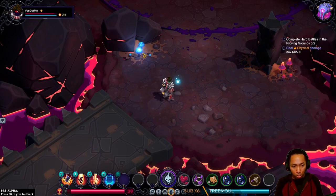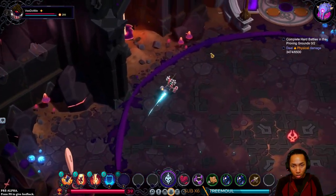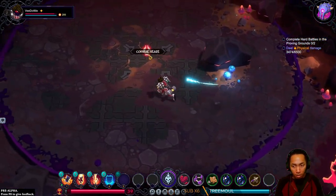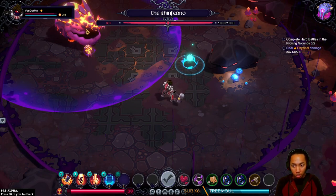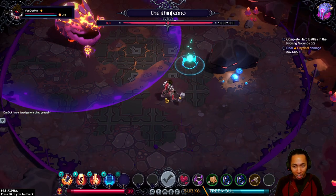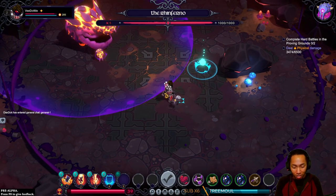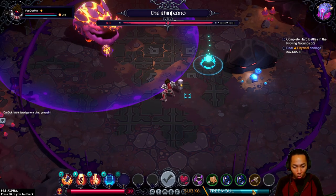Oh, I never picked up that potion we saw earlier. Reinferno — you already know what this enemy does. We fought these a million times in a million different games. Oh my God. I can move, like, one step before it takes away the AP.